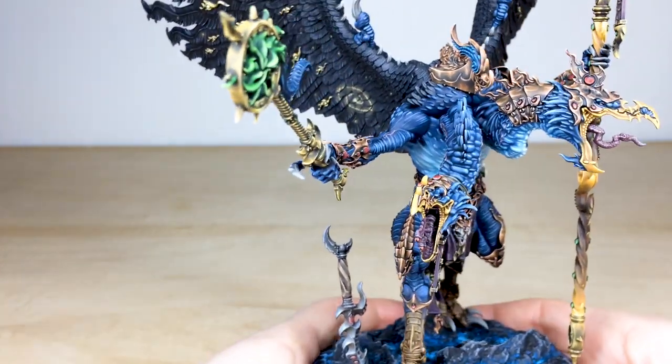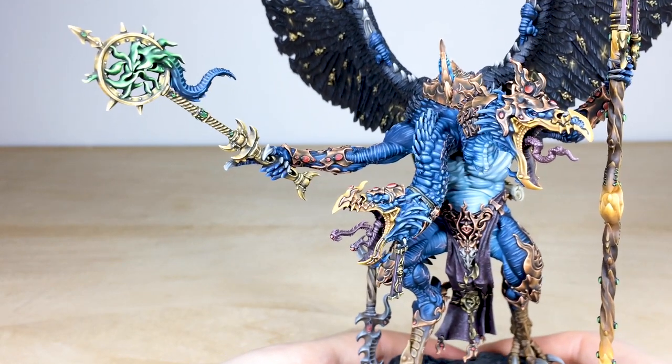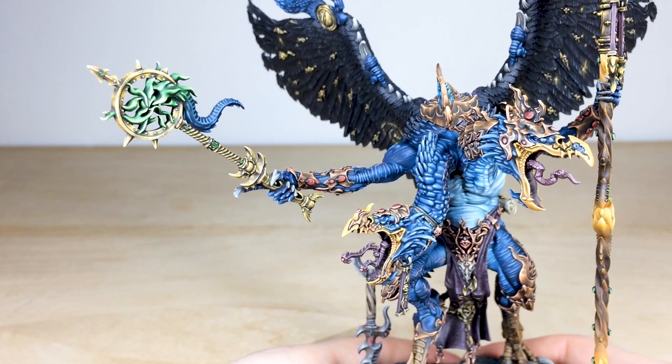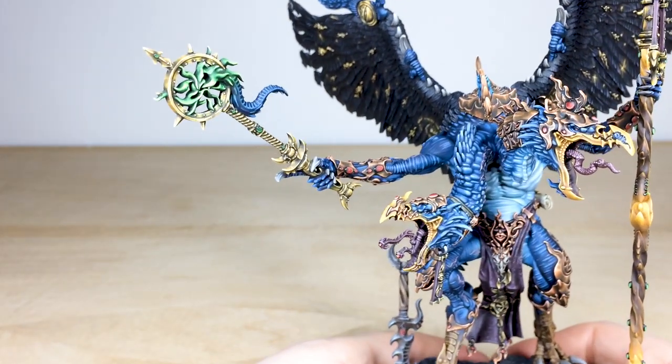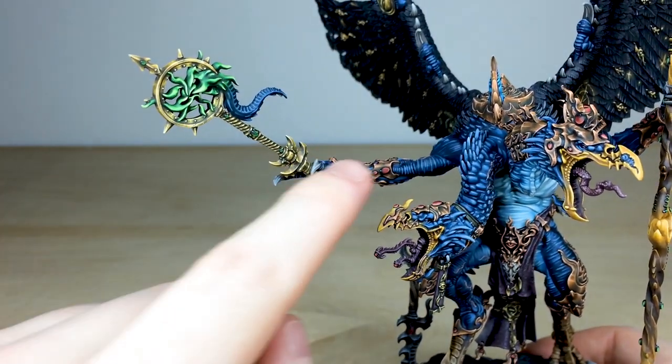Moving around to the front and looking at the heads, we can't ignore his stave with all this green energy billowing around it. You can see all the non-metallic metal gold that's been done on there, and moving around you can see the extra copper work — so you've got non-metallic gold here, non-metallic copper there.